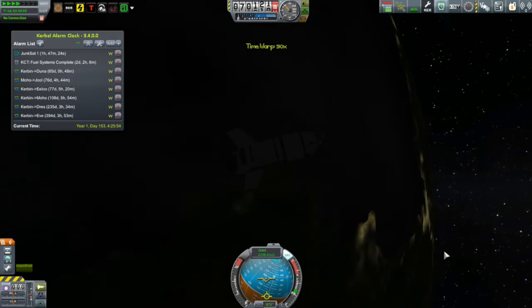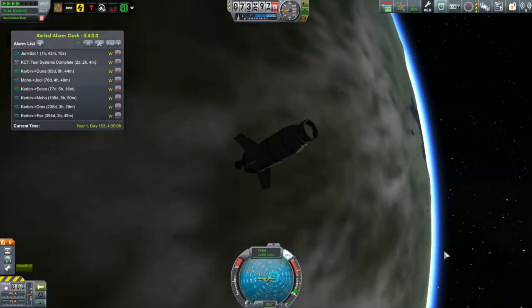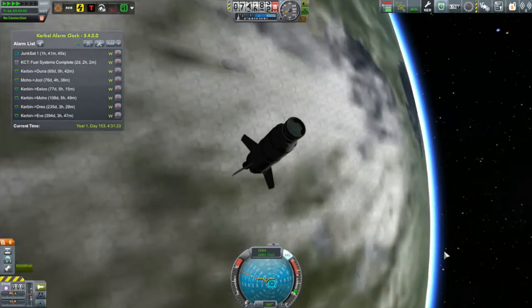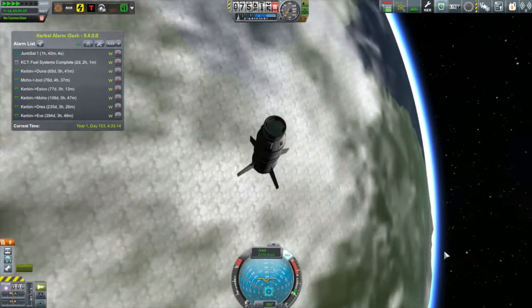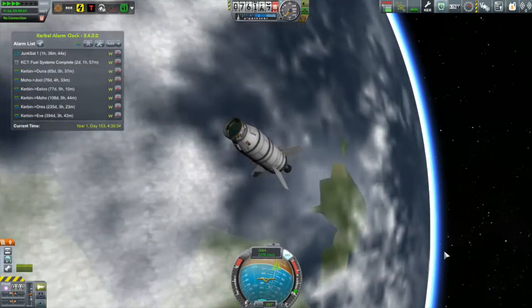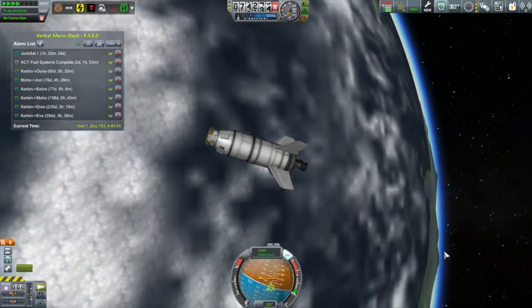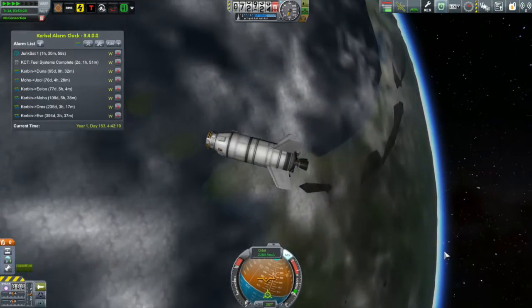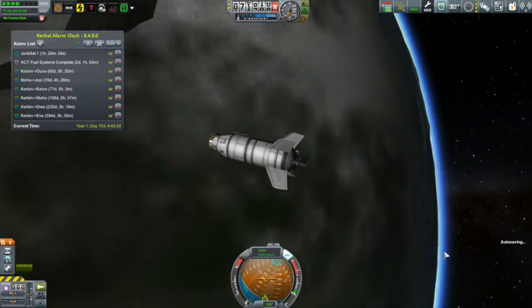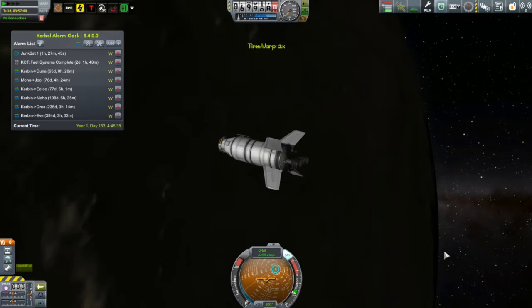I got lucky in one respect — if it were just a little bit higher, just above 70 kilometers, it would be completely out of the atmosphere and would stay in orbit indefinitely. I would have to come up with something much more involved to get rid of this debris. And I am a debris Nazi — I hate debris. I need to get rid of them. So this will de-orbit eventually; I just need to go around a whole lot of times.